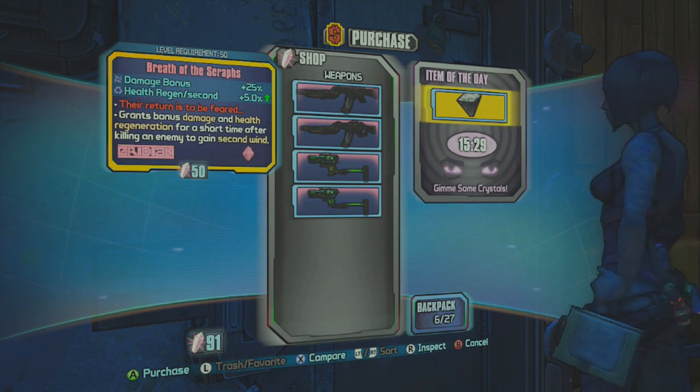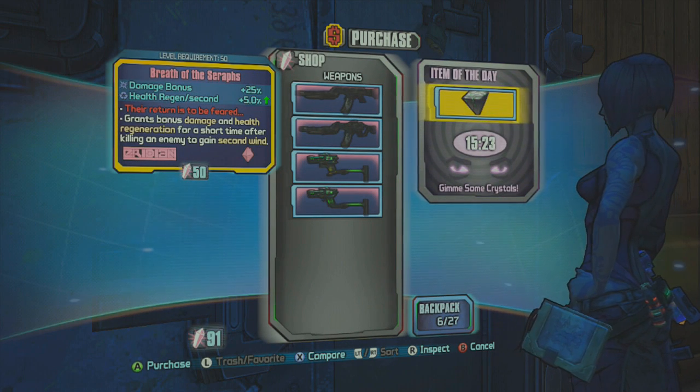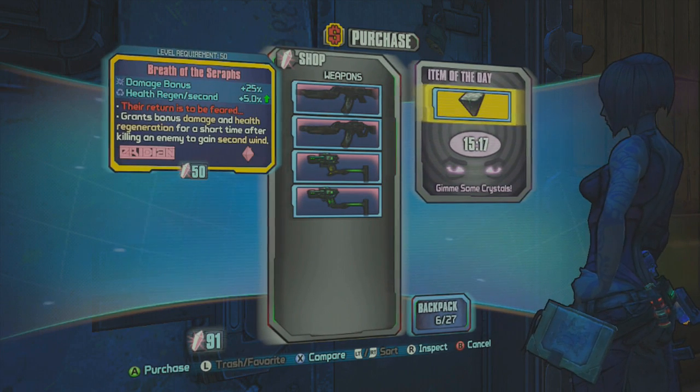The main thing to note is the Breath of the Seraphs. This is the new Relic item available. I'm not sure if it changes much, if there's much difference in that, but this seems like quite a good one. The difference between this one and the previous one from the Scarlet add-on.